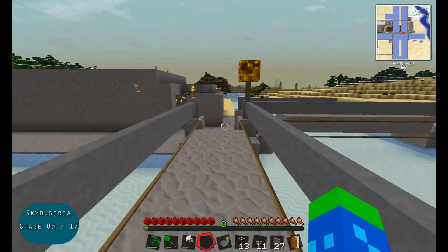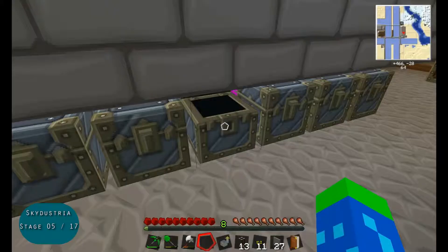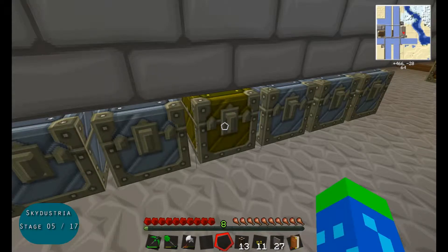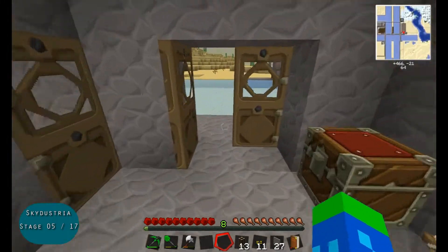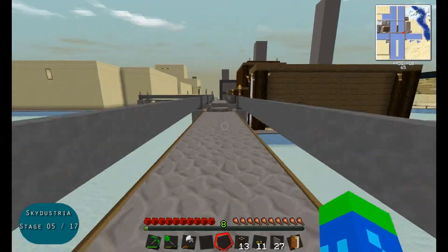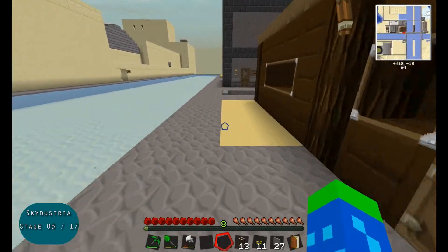Iron chests, as you've noticed, have 54 slots capacity. Let me make sure I'm getting the right chest - this one. Now that's a gold chest, and as you can see it's added three rows, expanding the capacity to 81 slots. That's going to be nice because I get the feeling I'm going to be storing a fair bit of cobblestone, at least for the time being.